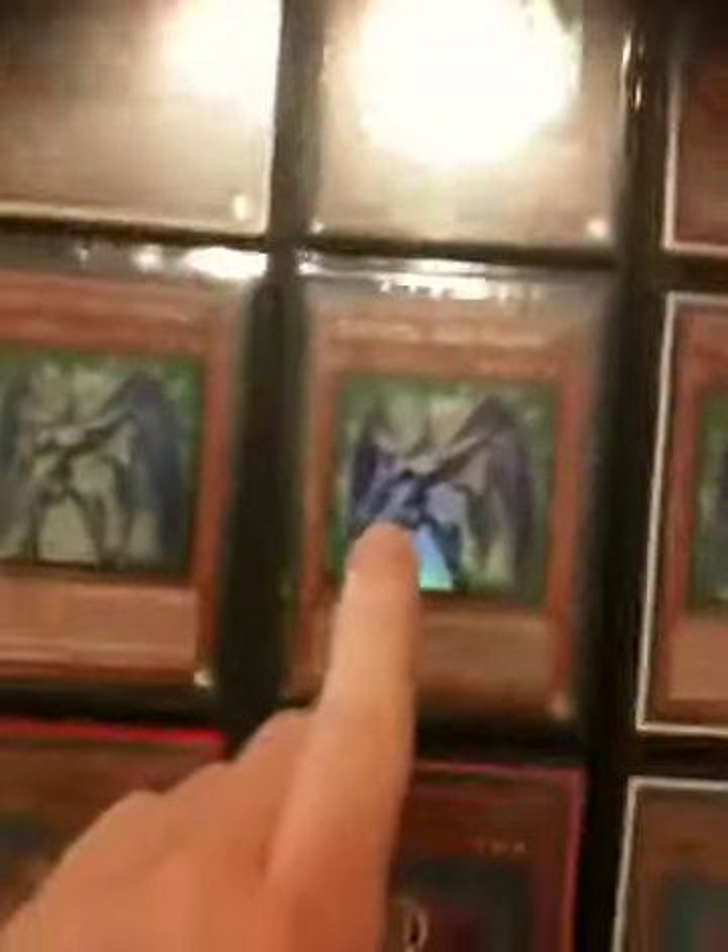Malefic Stardust Dragon and Malefic Blue Eyes White Dragon. I have a TP5 Needle Worm, Dandylion and Warm Worm from the video game. I have two gold Test Tigers and one ultimate, two gold Prismas and one ultra.